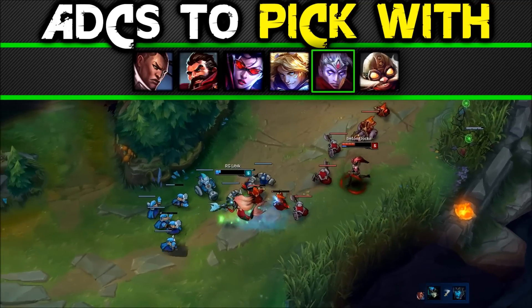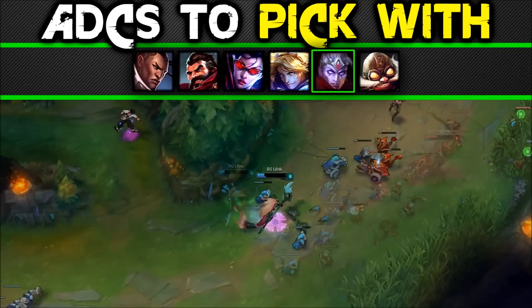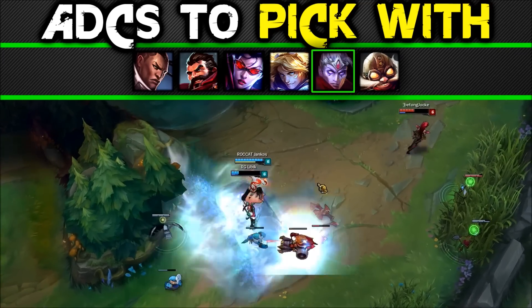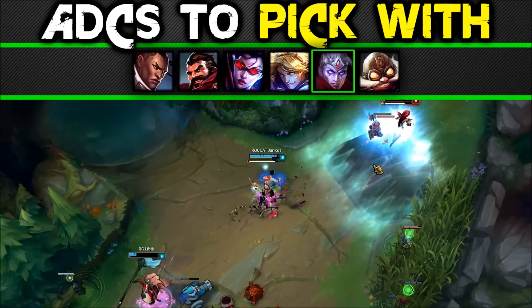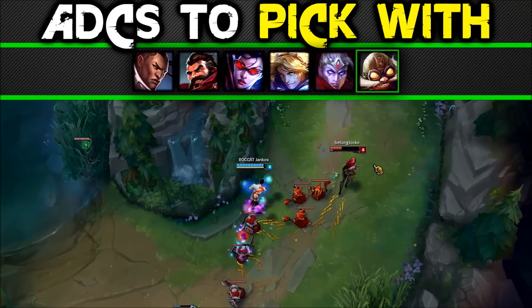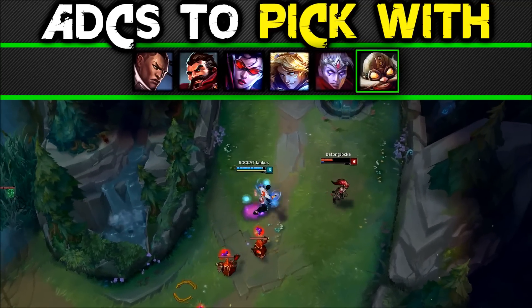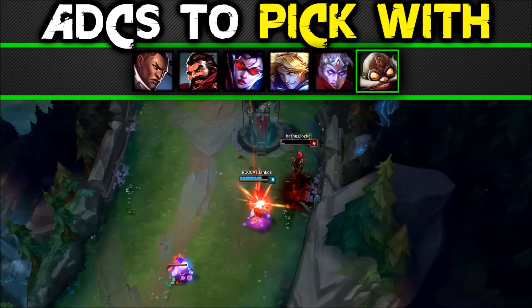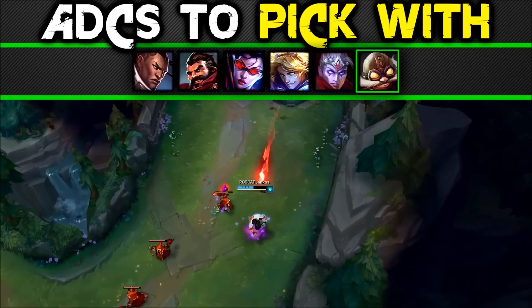Varus: his burst matched with your burst and CC setup makes a very powerful lane. Your sustain and poke together make this lane very harassment-based and not many lanes can keep up with this long-range harassment. Corki: much like Varus, Nami's CC sets up Corki's kit. Her sustain and burst works with Corki's, and overall it makes a very powerful kill lane.